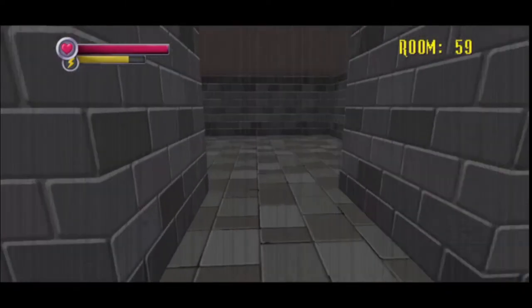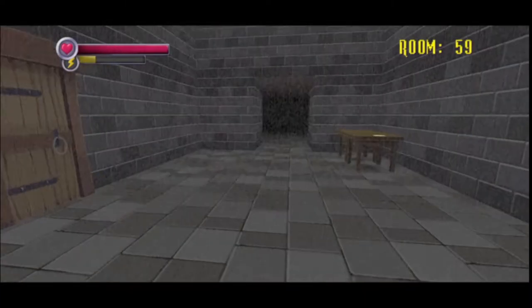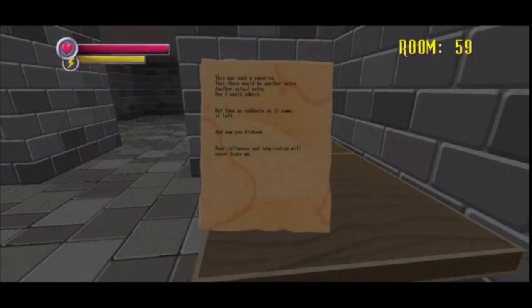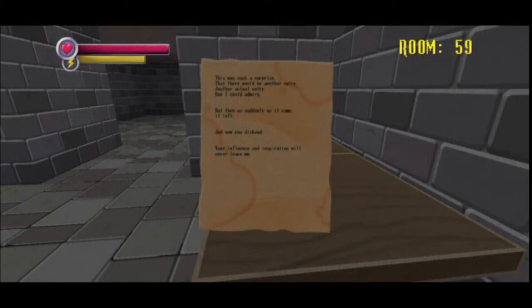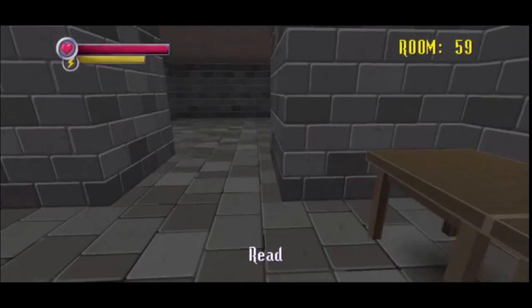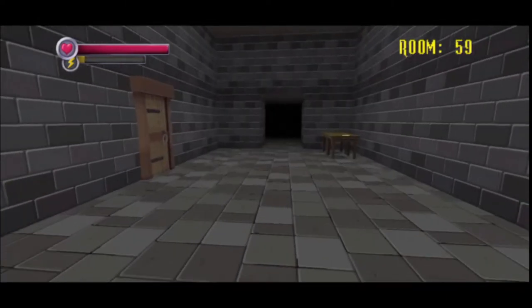It's this type of room. So our first actual encounter with the specimen is going to be pretty soon. Because this type of room... This was such a surprise - that there would be another entry. One I could admire, but then as suddenly as it came, it left. And now you disband. Your influence and inspiration will never leave me. And now there's going to be a monster in one of these.